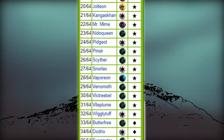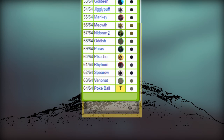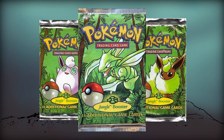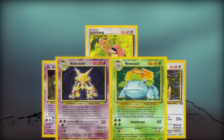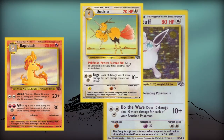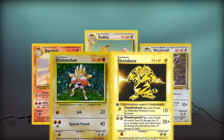Unlike base set, Jungle's set list only contained one trainer, Pokeball, which did not see a lot of play. Iconic cards from Jungle supported existing archetypes, such as Mr. Mime, Lickitung, and Kangaskhan in wall or setup type strategies. Rapidash, Dodrio, and Wigglytuff as colorless attackers, who also brought utility to aggressive styles like Haymaker.